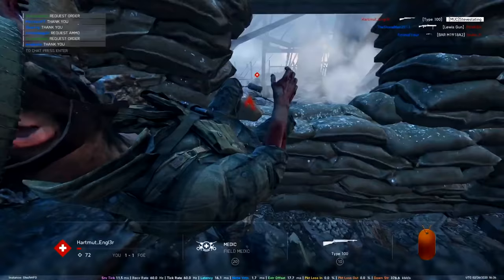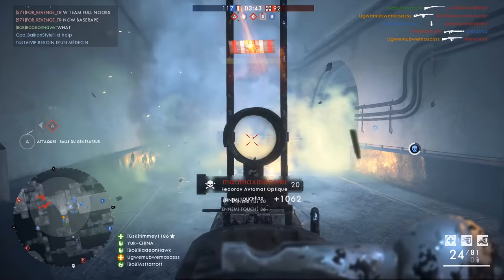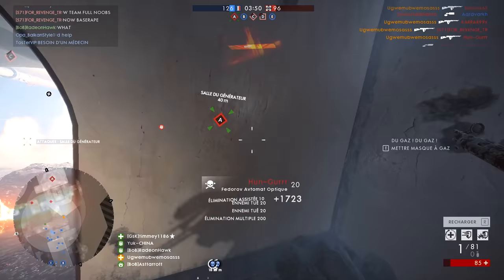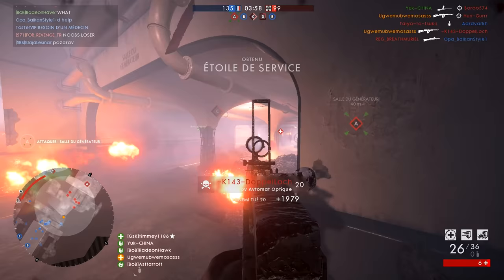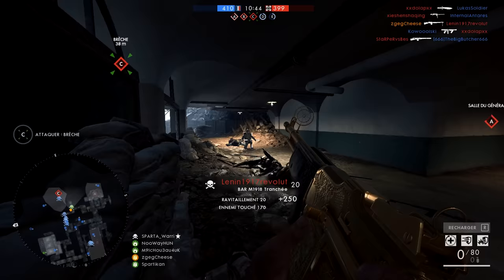Moving on to a bit of Battlefield 1 for those who enjoy some nostalgic clips in the top plays. We're seeing the Fort de Vaux map, which I actually really enjoy playing — even with all the grenades, it can lead to some fun. This is the Fedorov Avtomat with a whole load of kills, gas grenades everywhere. You could use the gas masks from Battlefield 5 in this game, I'm telling you — why have we got so many gas masks in BF5 when we don't even have gas? This is a crazy clip though: so many kills, 2000 points in that stack virtually. Then we're moving on to yet another Fort de Vaux killstreak, this time going back to the BAR. A nice clip as he pushes towards Charlie objective, finding enemies everywhere he looks and putting them all back to the spawn screen.